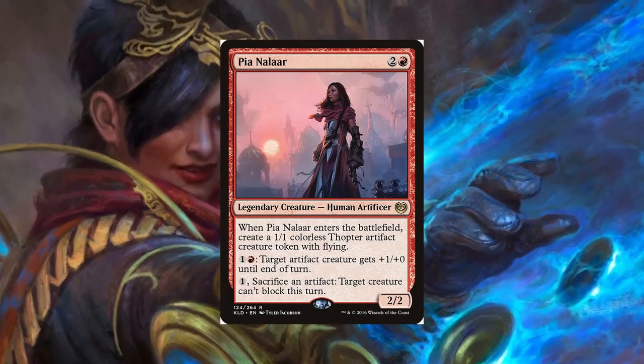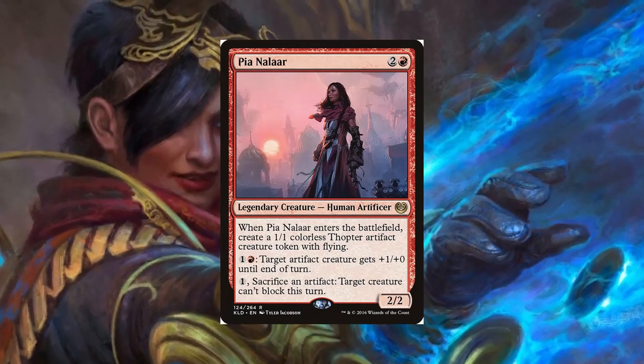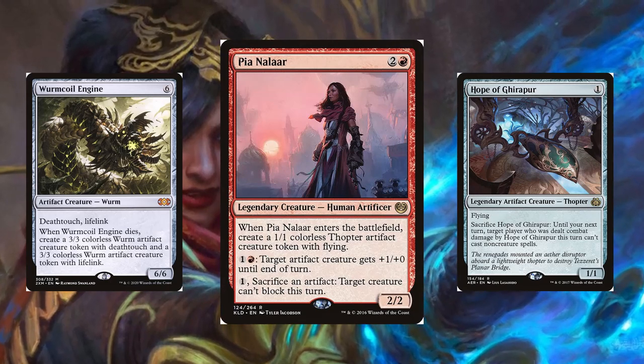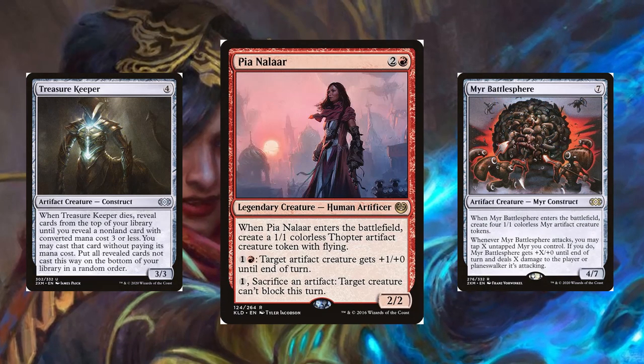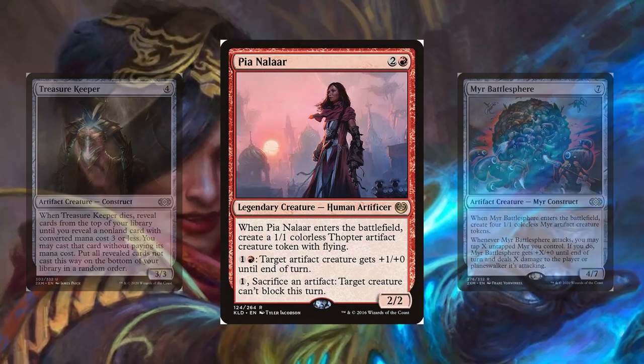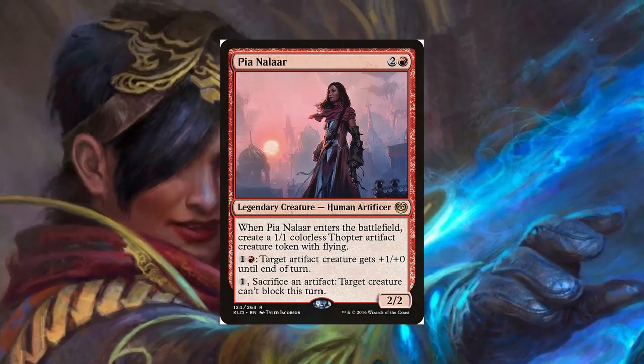Pia's Robots is an artifact creature-based aggro combo deck that plays artifacts that like to attack and don't care if they die with Pia's abilities. Pia herself can force bad blocks, buff creatures that get through, or act as a sac outlet, while the creatures in the deck are the ones that do the heavy lifting in regards to denting life totals.